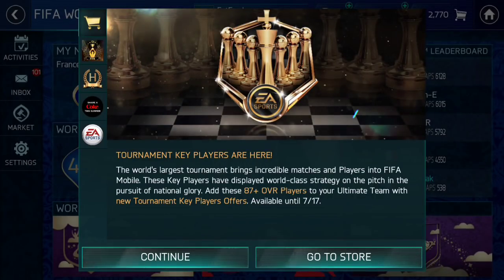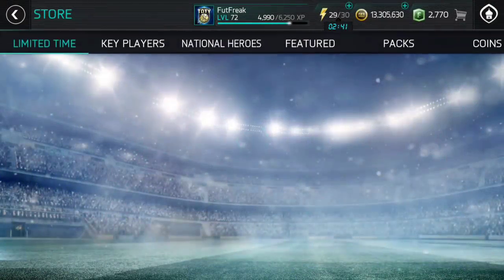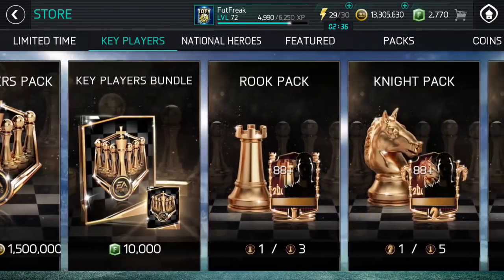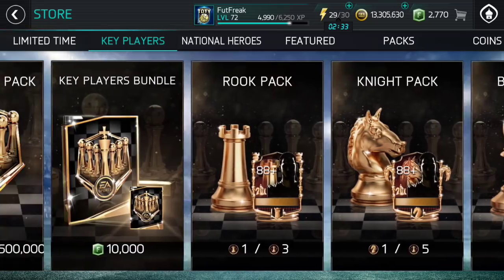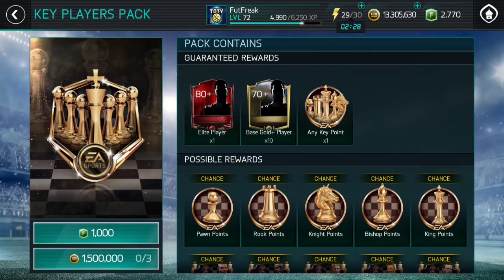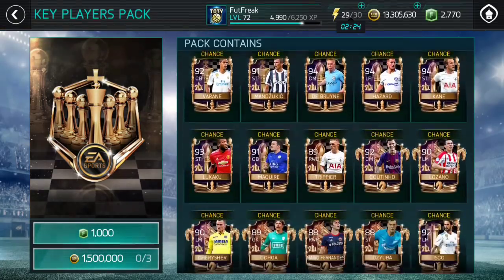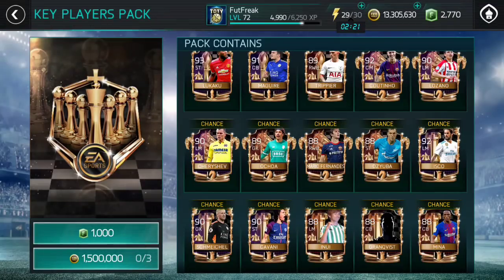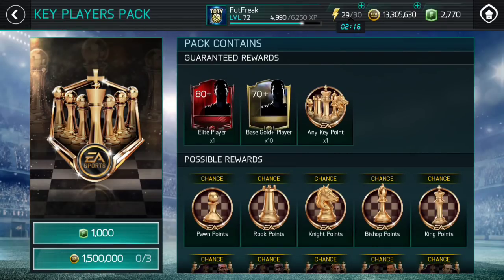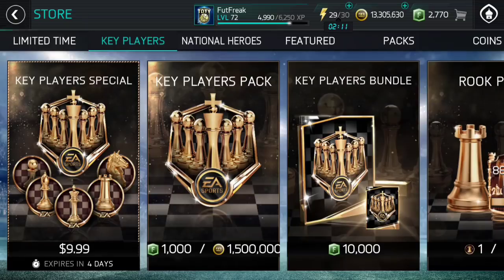There are some new tournament key players in the game which looks pretty interesting. It's a chess promo, so there's bishop packs, king packs, knight pack, rook pack, key players bundle, key players pack, and a $9.99 special pack. There are some really nice cards. This is like a Team of the Tournament kind of thing — they're only adding players who are playing well in the World Cup right now.